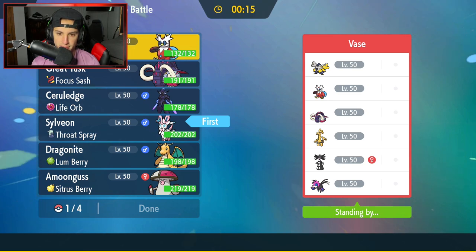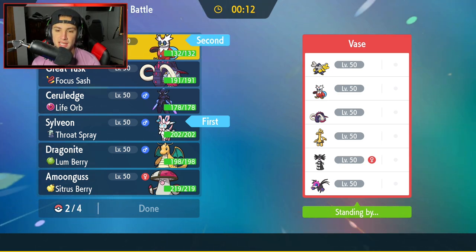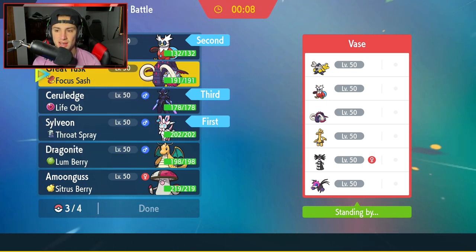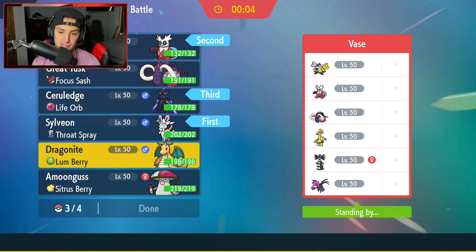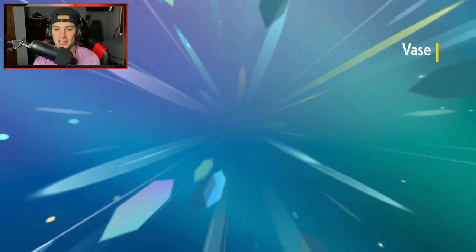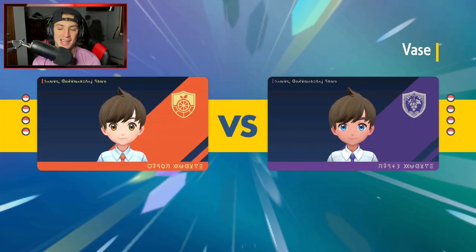Going Sylveon to match that Delibird energy, then Cerulege, and last Dragonite over Great Tusk. We're looking to have fun in today's video — I'd rather use Dragonite over Great Tusk; this Dragonite is just a cool Pokemon. I love Dragonite. Let's see who our opponent leads — just kind of hoping not Iron Hands.